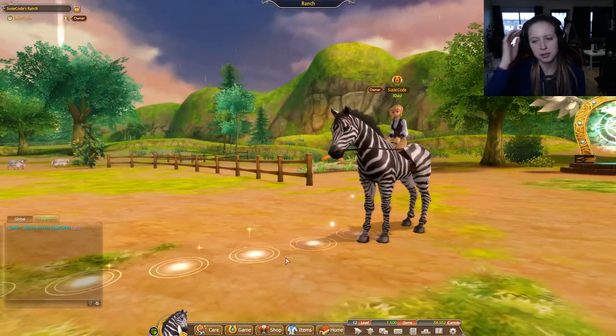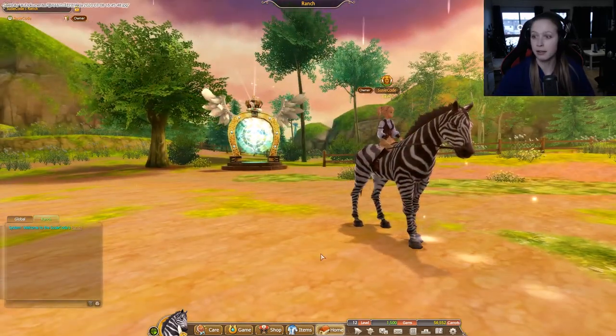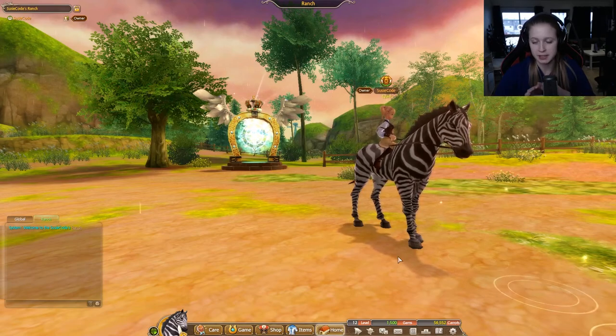We get a zebra as a horse! Oh my gosh, that was too cute — of course we need a picture of that. So we can rent horses and we can rent equipment for a horse and a rider.